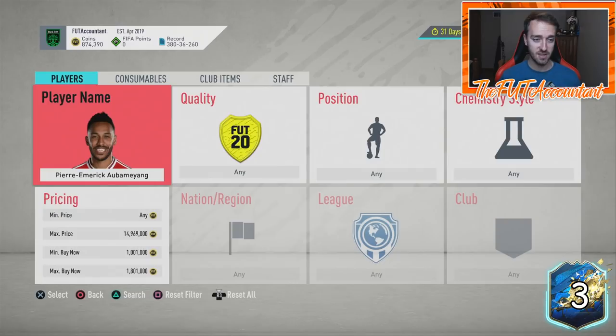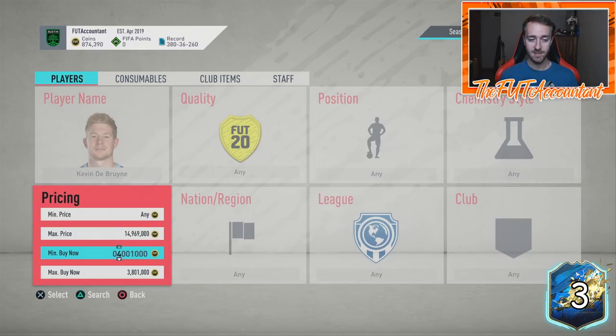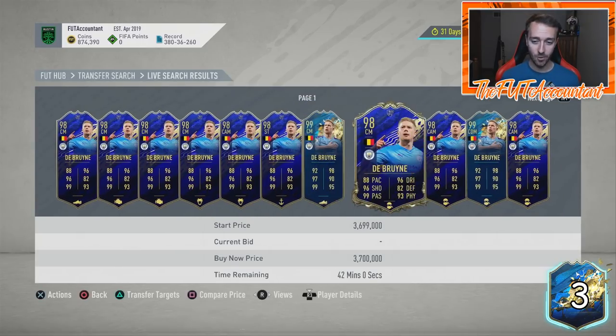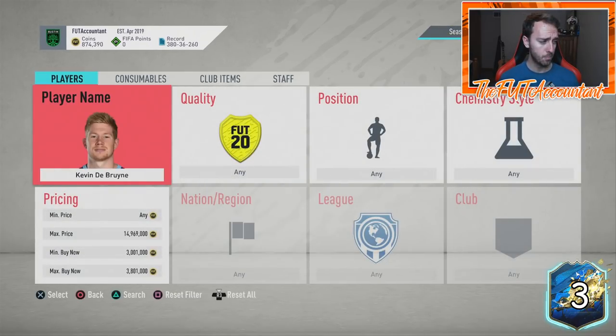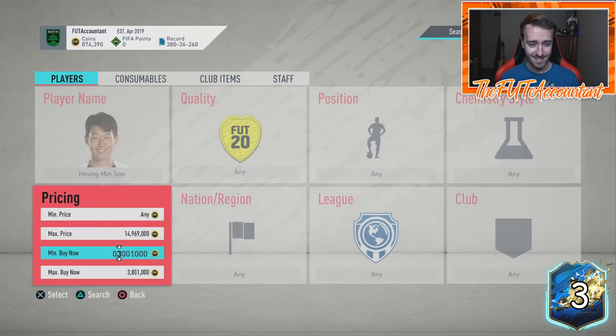One of the cards that I think has one of the craziest movements, just because of how much hype it has — Kevin De Bruyne was 4.4 million on Saturday, right now he is 3.7 million. This card is above Hulk — this has the most in-game card stats in the game, I believe, ahead of prime icon moments Hulk. That's going to be a card a lot of people go after. Son is 1.5 million — these prices are just almost crazy to believe.